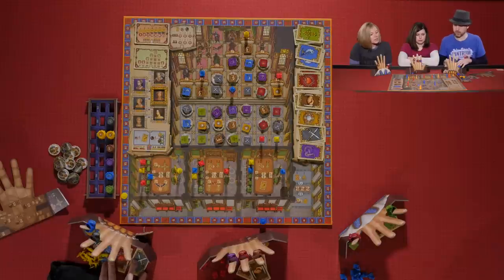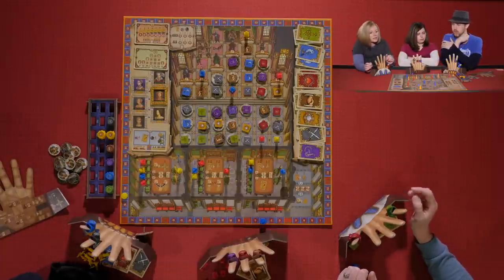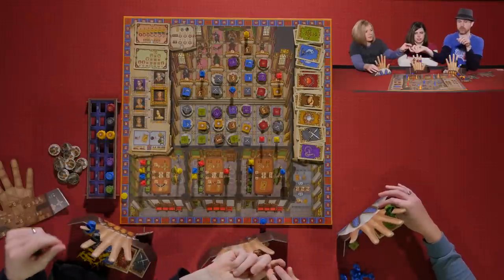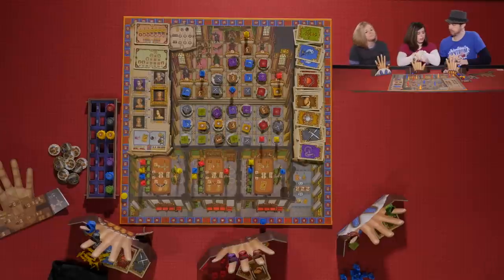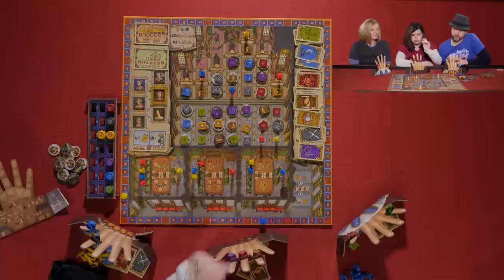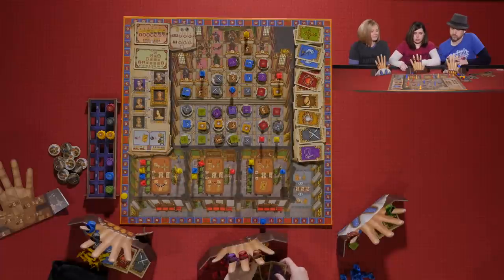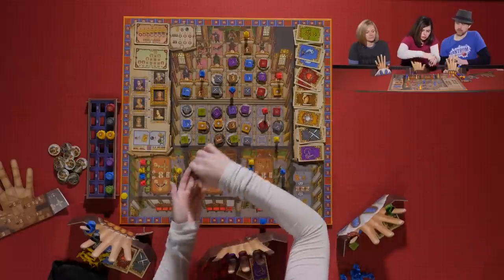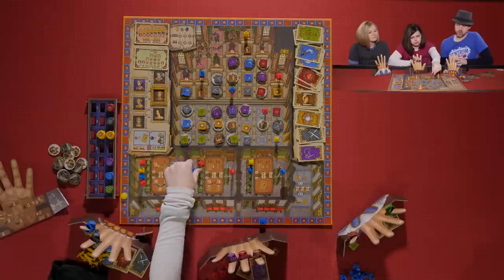Sarah takes the B power and switches out her red ring for a brown ring. She then activates her Lord, taking a red card and a purple card, then discards a red and a brown to move up the track. She also discards her black token to switch spots.